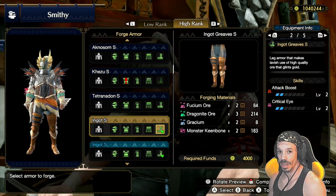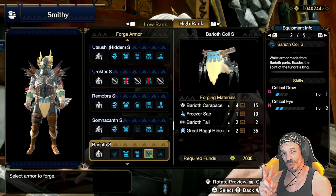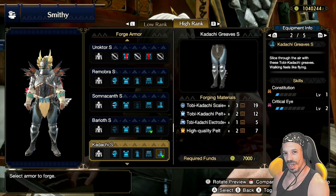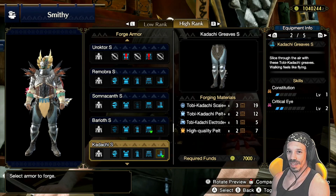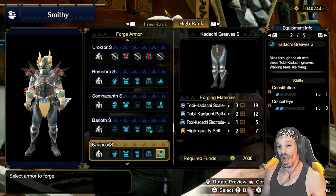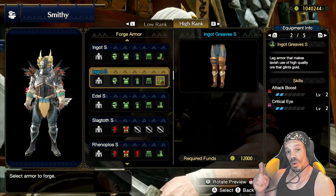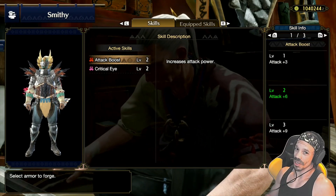The next piece of armor you want to upgrade is the Baryoth Coil. It comes with level two critical eye and has more defense because of the high rank version. The next upgradable piece are the Kadachi Greaves — they come with constitution and critical eye level two. At this point you want to judge whether you want higher defense with constitution that reduces fixed stamina depletion by 10%, or lower defense with attack plus six. It's your choice.